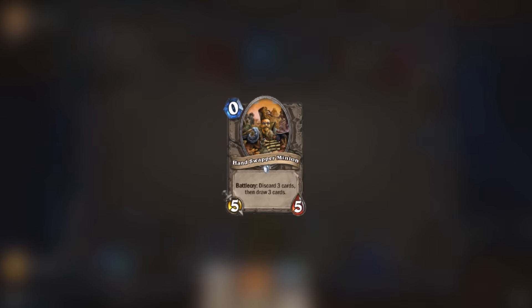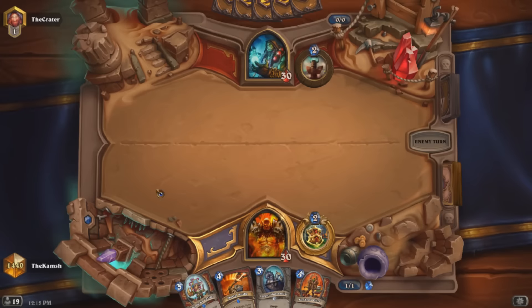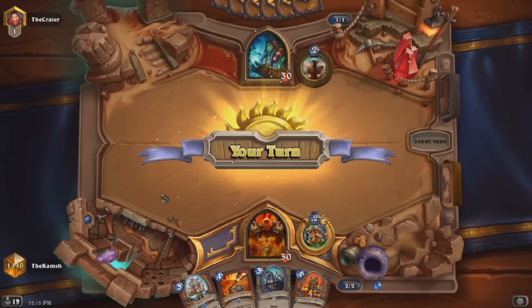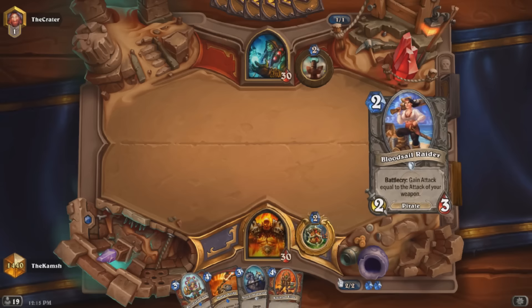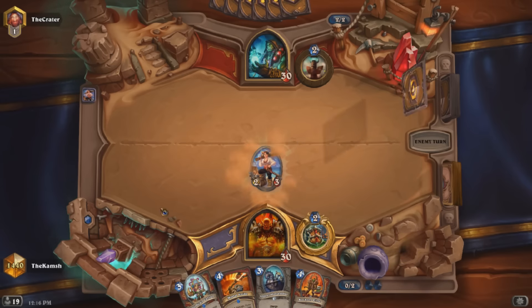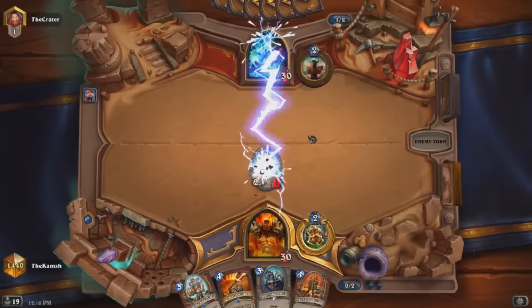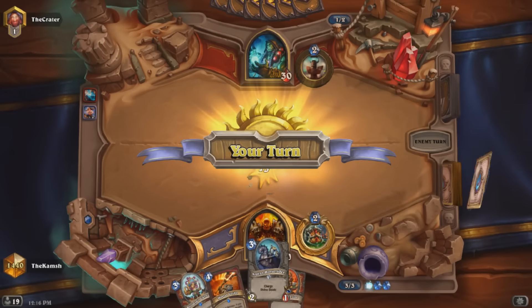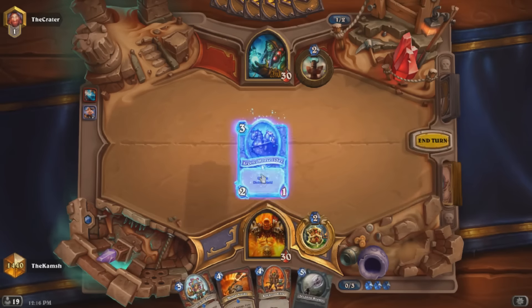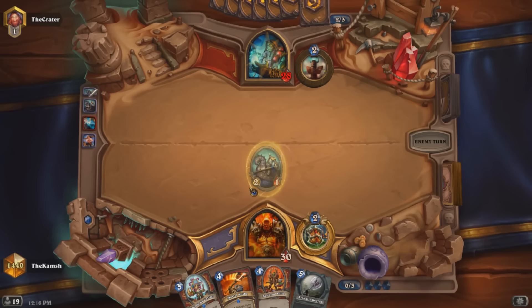Next up we have Hand Swapper Minion. This would be awesome to see as an actual card, although it existed in the past in the form of the pre-nerf Illidan. It could be pretty fun to play with especially because of its synergy with some of the discard-based cards in Warlock right now, but with that sort of effect it could potentially be extremely powerful.